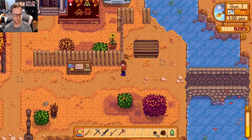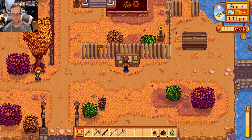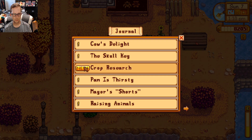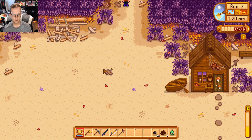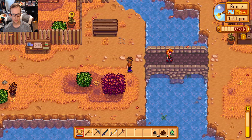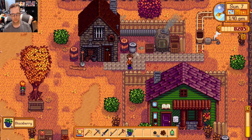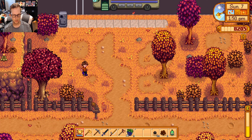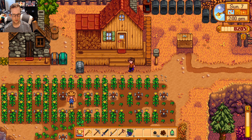I wonder if that bulletin board is weekly or something — it might be a weekly thing, because there were a couple days left. So what to do now. We could look around for more forageables. Actually, I completed the bundle. Oh yeah, the oak resin — I could make a cask. I could also upgrade the trash can. But let's make our first cask here.